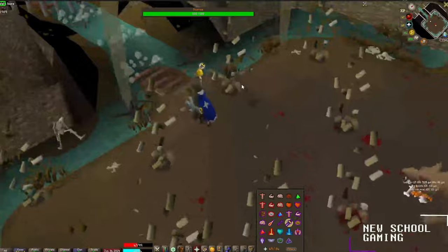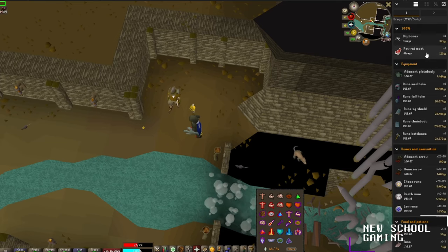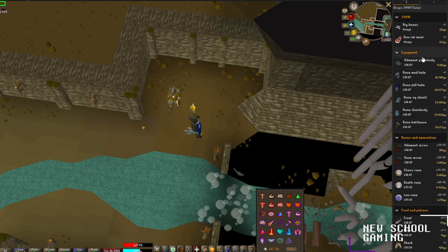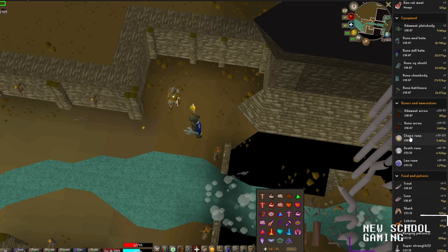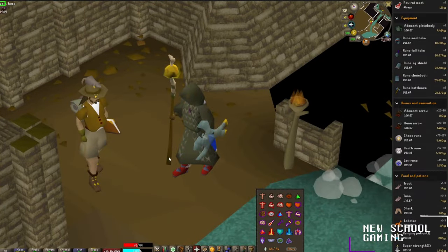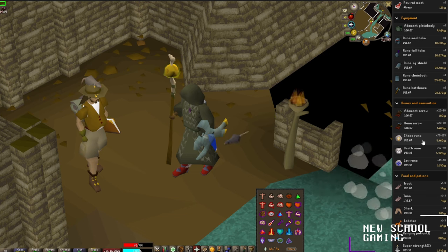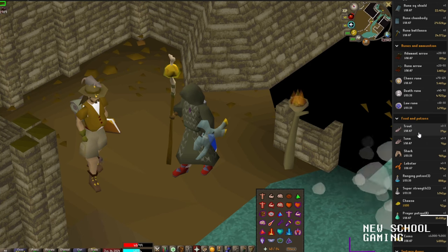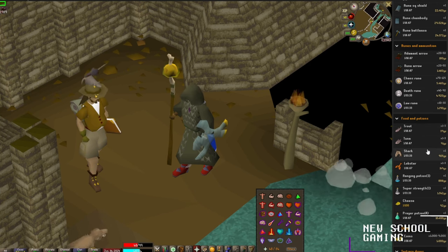Let's pull up the loot table on Scurrius. He's always going to drop you some big bones and rat meat. There are some equipment drops, some nice alchables at a very steady rate, some ammunition drops and chaos runes. The chaos runes are super nice because they're actually what you'll use to charge the rat bane staff — so you can help maintain your charges just from his drops. He'll also drop you lobsters, trout, fish, and sharks to keep you going in the room a little bit longer.